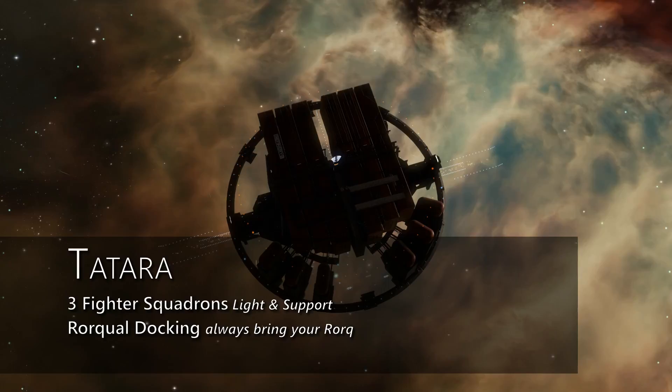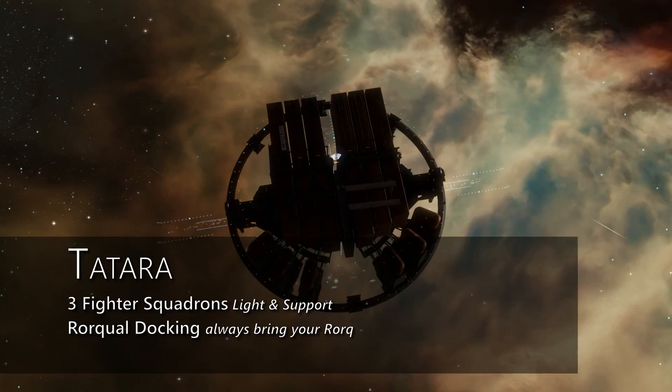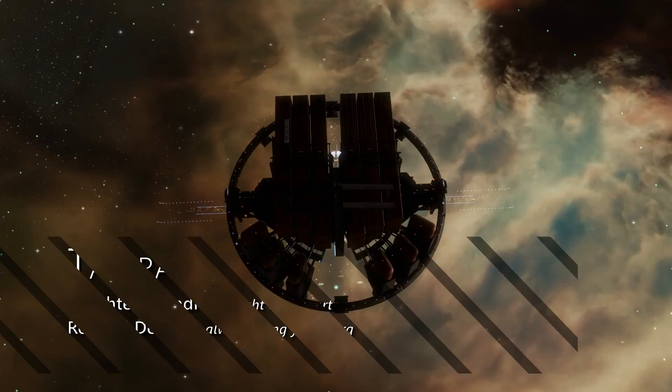There are a few additional upgrades over the Athanor, including the ability to field up to 3 light or support fighter squadrons, and docking availability for the king of mining ships, the Rorqual. So if you'd like to perform reactions in your refinery, the Tatara should be your pick.